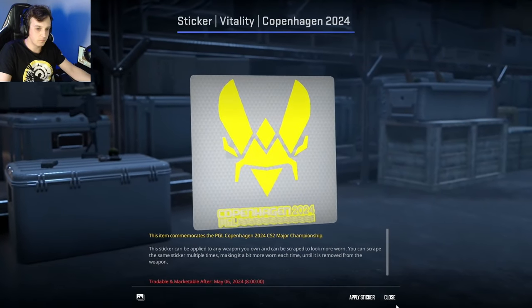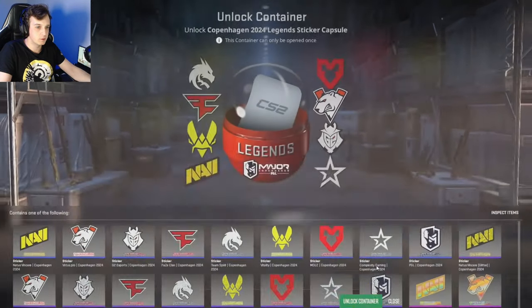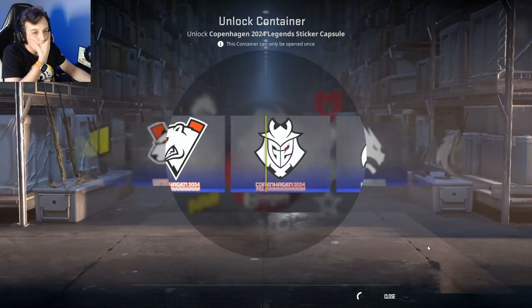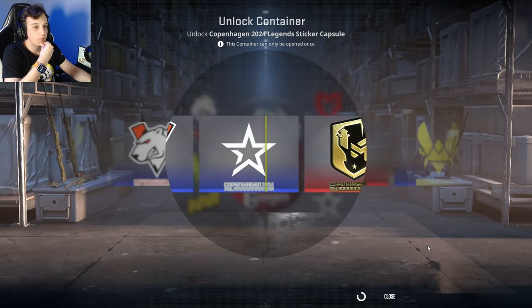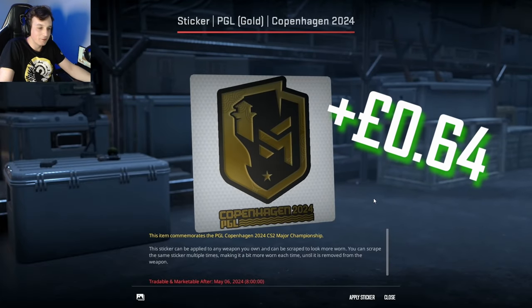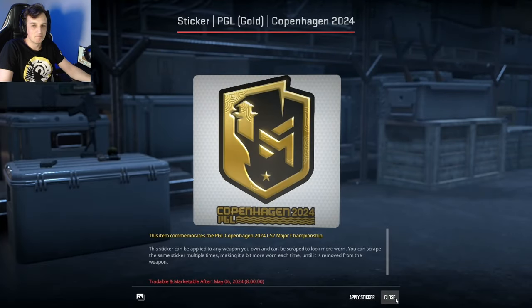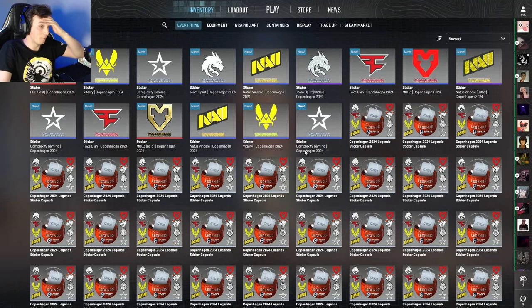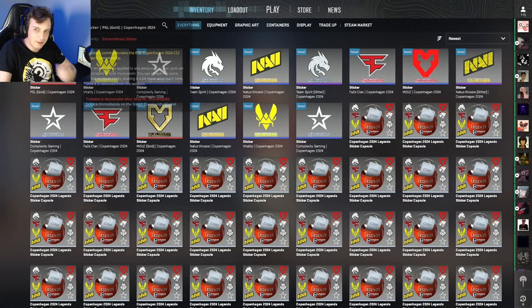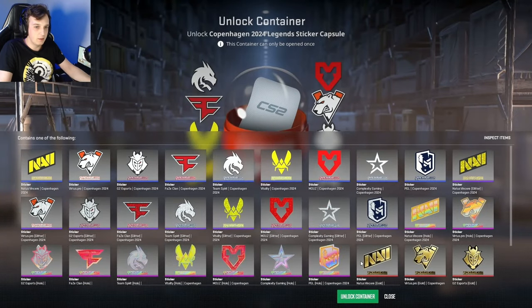There we go — got the Vitality logo, that puts us at seven. Oh no wait, we already had the Vitality one. Come on. We got another gold — what the hell, that's a gold! That's actually not worth anything though, so that kind of sucks. Any of the other ones I would have been happy with. Two golds in that opening — that is crazy! But why did it have to be this one? Now we're still missing VP and G2.